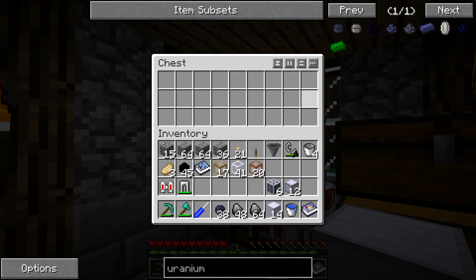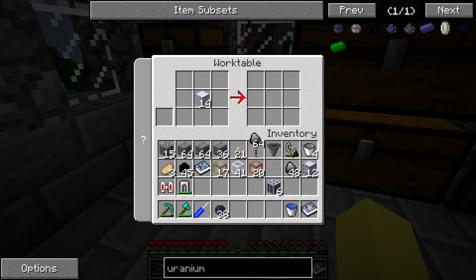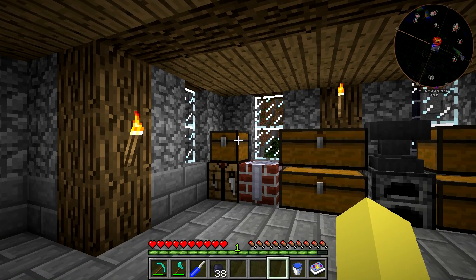The next thing we're going to do is make neutron reflectors. This is going to take some graphite arranged all around steel blocks — we're going to be making 14 of these over at the work table. This is really where the main cost of this setup comes in, just with the steel blocks; graphite is relatively easy to make. You can also make neutron absorbers, but the neutron reflectors are a little bit better in my opinion because they have a 25% chance to reflect neutrons. Anything that's not reflected gets absorbed, so roughly a 75% chance to destroy the neutrons. You do not want to let neutrons out into your world because that will be very bad.